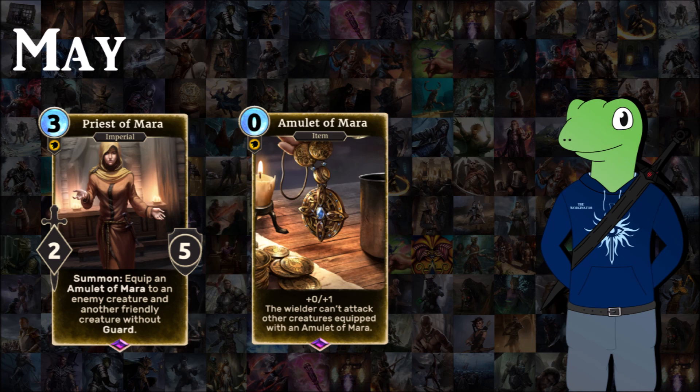For May we have Priest of Mara, a free cost 2/5 for Willpower, which when summoned equips an Amulet of Mara to an enemy creature and a friendly creature without Guard. The Amulet of Mara is a zero cost item giving the wielder one extra health, and the wielder can't attack other creatures that also have an Amulet of Mara. The stats for a free cost are fine — nothing to brag about but nothing terrible.